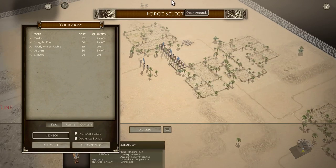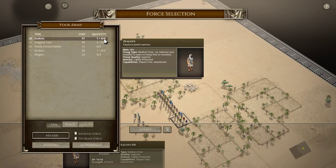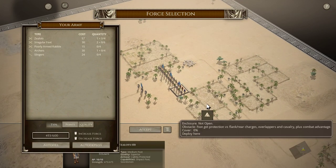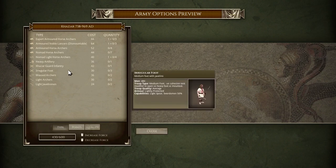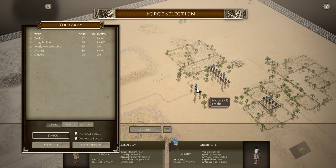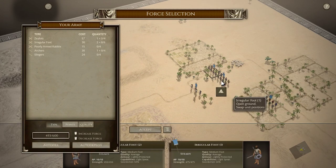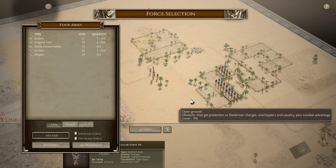The Zealots are the best unit in my army. Unfortunately, they are lightly protected. They're great for fighting infantry because they're impact foot, but against cavalry that's not the best. So I'll probably not bother fielding any more Zealots than I already have, which is 1 unit. Otherwise, for non-light infantry, I'll field my irregular foot.